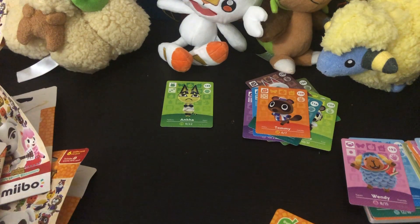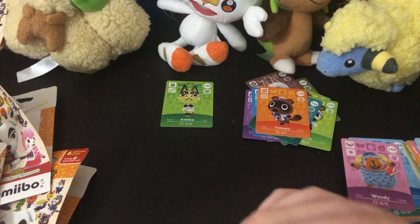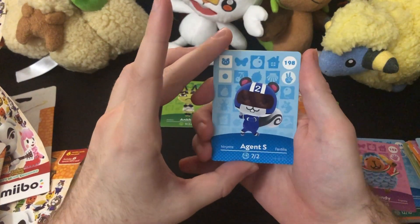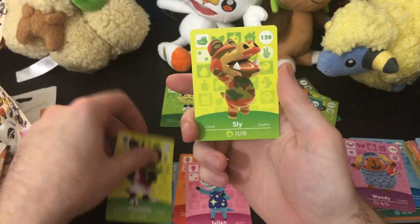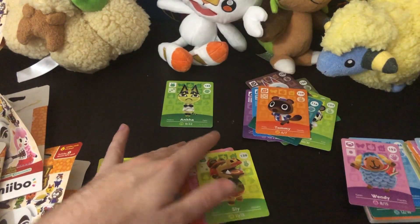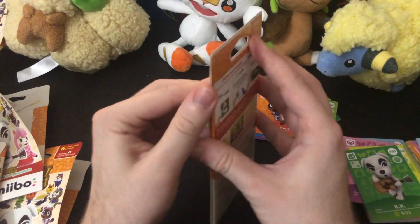I think he might even be behind the coronavirus stuff — maybe he wants us quarantined so we'll order Animal Crossing New Horizons from Amazon. Agent S, Gladys, and Julian we've seen. Matilda's new. Sly is old. And we got KK again — a good duplicate to have if you want one.